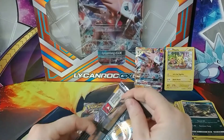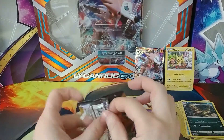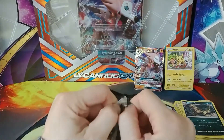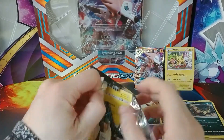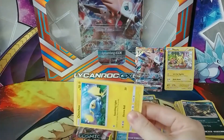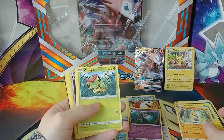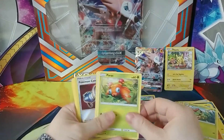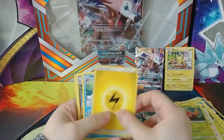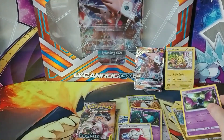Next, the second Sun and Moon pack. The cats are avoiding me still — they're hiding underneath the table, and one's eating; they never seem to stop eating. Got a Chincho, Makuhita, Caterpie, Paras, Yungoos, Reverse Holo Pokémon Catcher, Parasect, more Energy, Poliwhirl, Dragonair, and a Golbat.